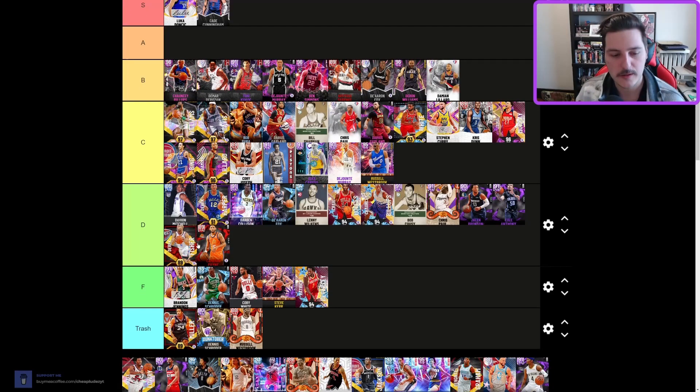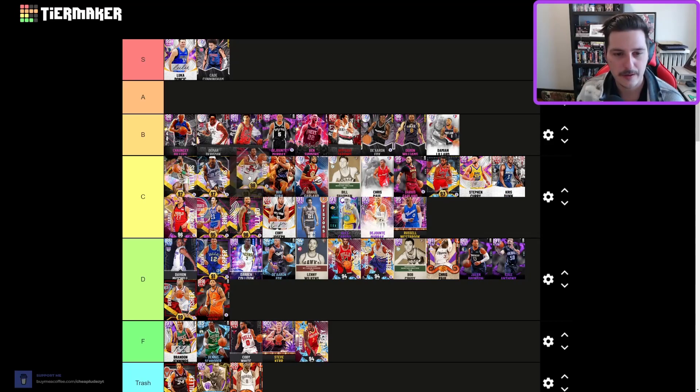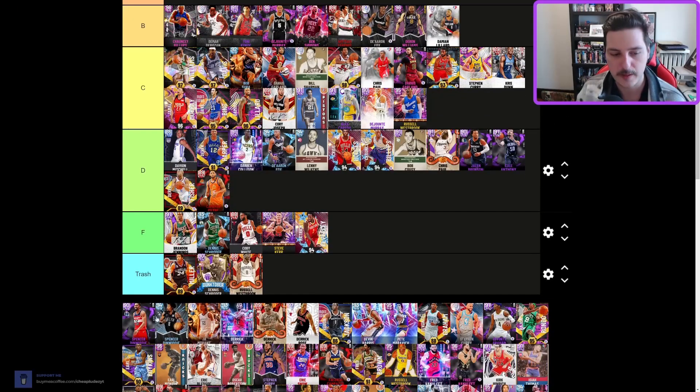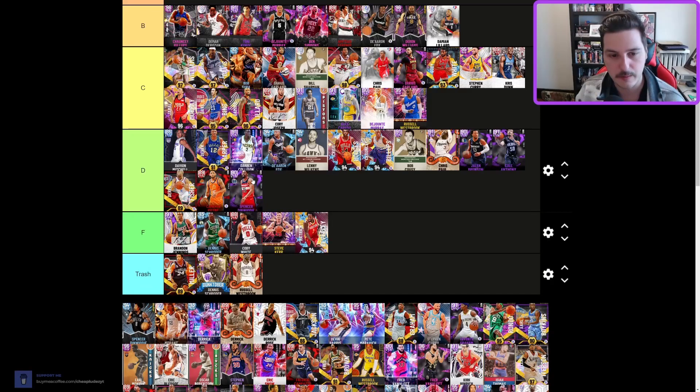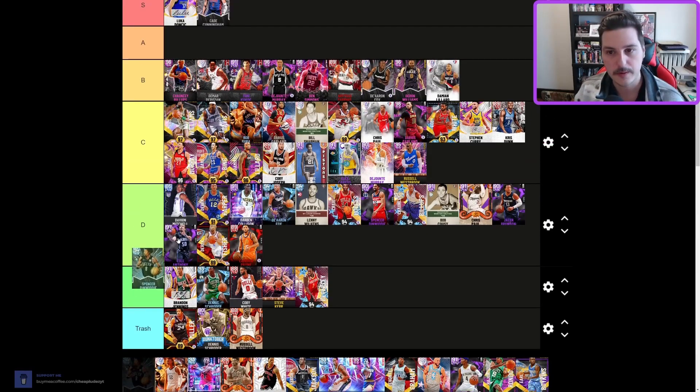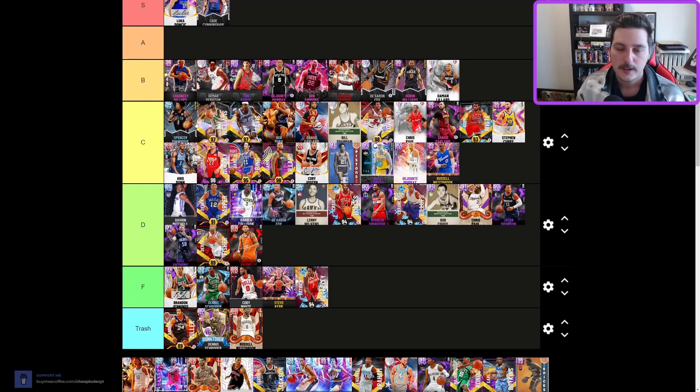Kyle Lowry — C tier, the thick man himself. If you got him from the ascension board he's decent, but not top tier. Dinwiddie — the older one has a super slow release, outdated, D tier. This newer Dinwiddie is really good; I'm considering B tier because I actually like this card a lot. His jump shot has normal timing which kind of sucks, so top of C tier — I think he's the best point guard in C tier right now.